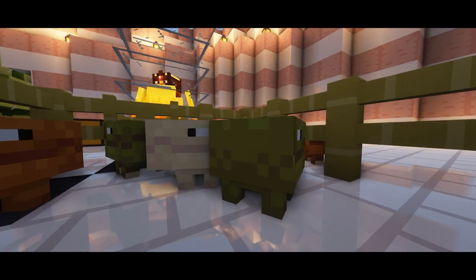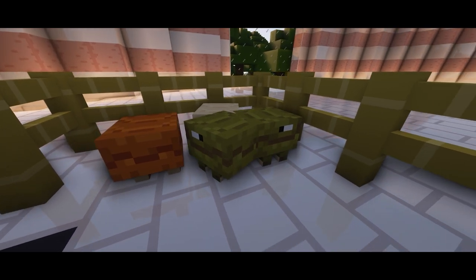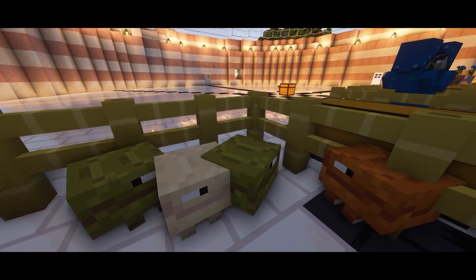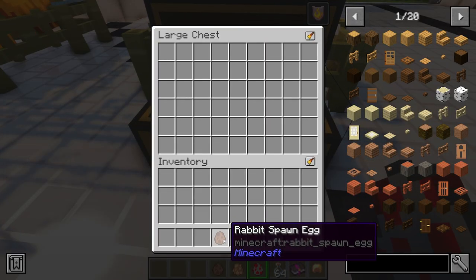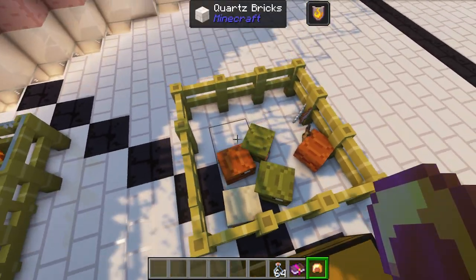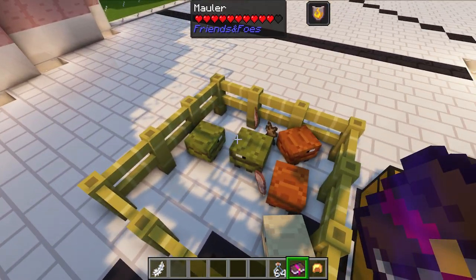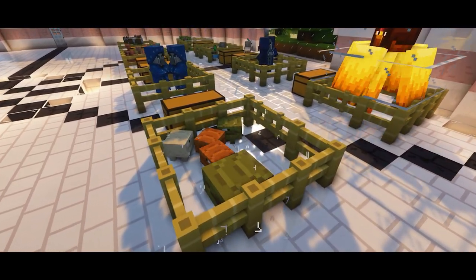Last but not least we have the Mauler, which is probably the most useful mob in the mod. It says it's a foe but it's actually more like a friend. It does not like rabbits, frogs, or chickens, as well as some mini slimes and baby zombies. These are very cute — they have three different colors depending on what biome they spawn in. If you give it an enchanted book or item, it will eat it, store the XP, and get bigger and bigger.